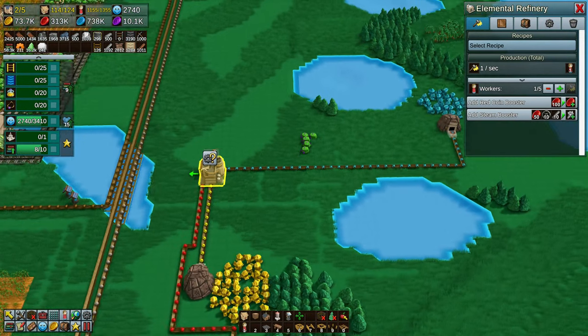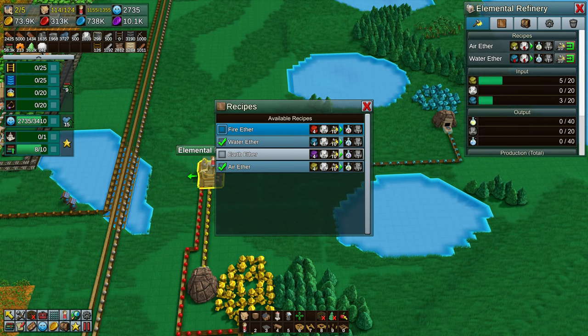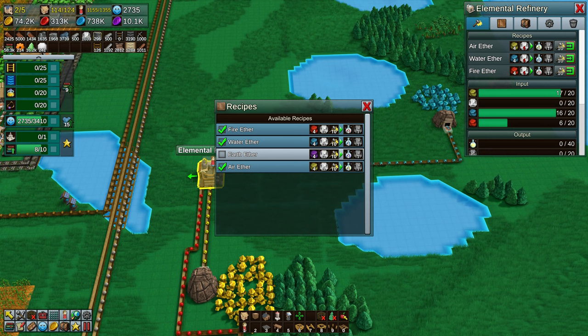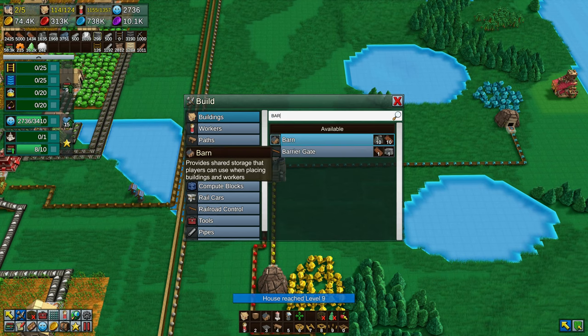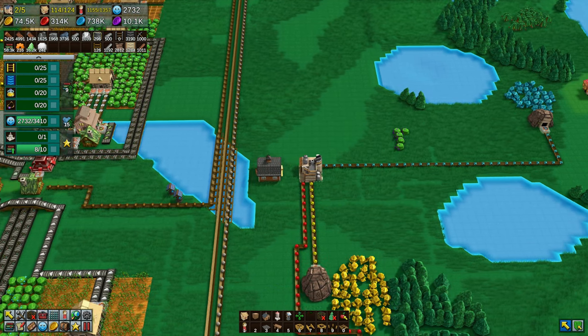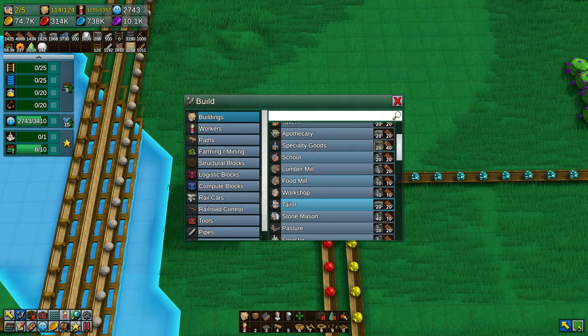10k purple coins now, which is huge. I think that's actually enough to upgrade the town hall to the final stage, level 10. Elemental refinery there — with that, you give it mana and it gives you the essences: air essence, water essence, and fire essence. Of course no earth essence, because we've got no earth or purple gems going in.